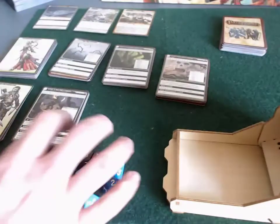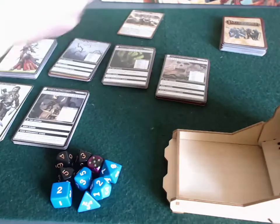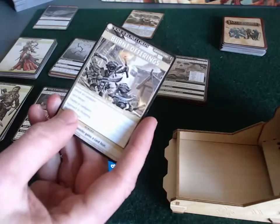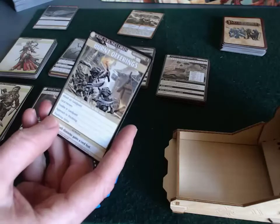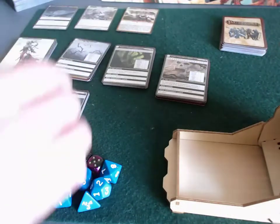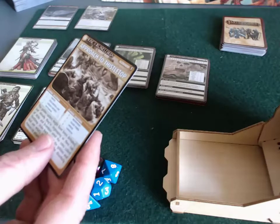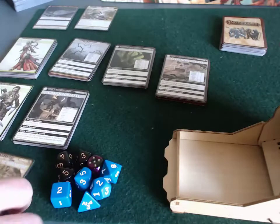We've kind of leveled up in several places and we are very near the completion, because if I beat this scenario, Approach to Thistletop, then the final scenario in the Burnt Offerings adventure is Thistletop Delve. Approach to Thistletop has four locations for two player characters as usual.